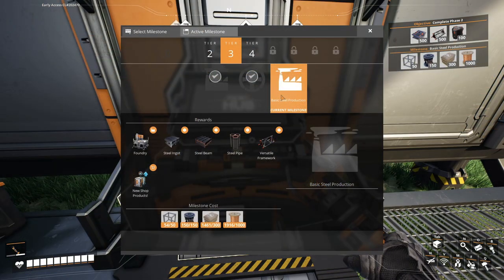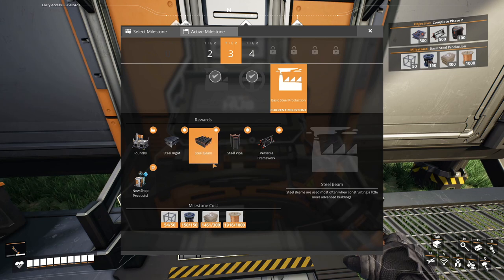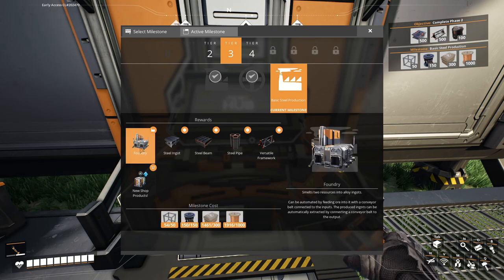Of course we need more than just truck stations. If you haven't done so yet, unlock the basic steel production to get access to the foundry, so we can make steel ingots and all the cool steel stuff. You should have enough frames and rotors by now, though you might need to handcraft a few — it shouldn't take more than a few minutes. After unlocking, check what you need to build at least three foundries, since that's what we're building next. Bring everything you need with you.